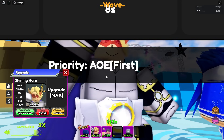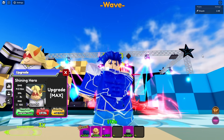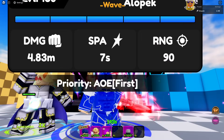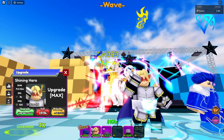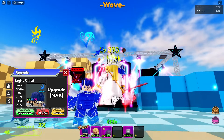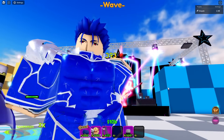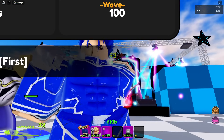It looks like the new goat is going to be our boy Lancer, so make sure you guys go get him. Also, this guy is hybrid — Light Child is hybrid, while Shining Hero is not. So not only is Light Child the best unit in the game, he's also the best air unit as well. I'll probably make a video on that a little later, but go get your hands on our boy Lancer!